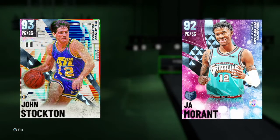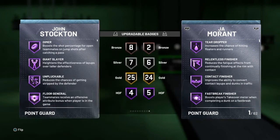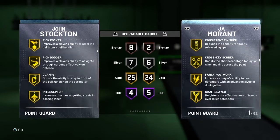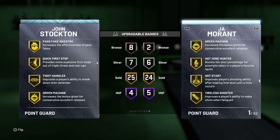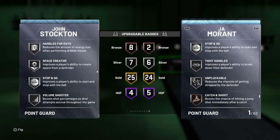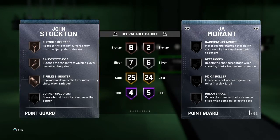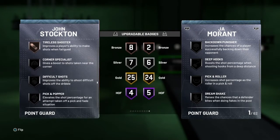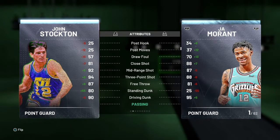The number one point guard — still number one in my opinion — is John Stockton. John Stockton: six foot one, 97 offense, 93 defense. He comes with four hall of fame, 25 gold, seven silvers, eight bronzes, including hall of fame Floor General and hall of fame Dimer. Gold badges include Pick Dodger, gold Clamps, gold Fast Break Finisher, gold Showtime, gold Needle Threader, and gold Green Machine. Silver Stop and Go is upgradable, and he also comes with bronze Range Extender which is also upgradable, and you can upgrade his Clamps as well.